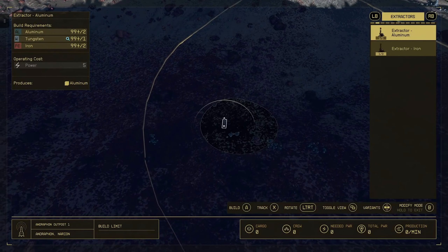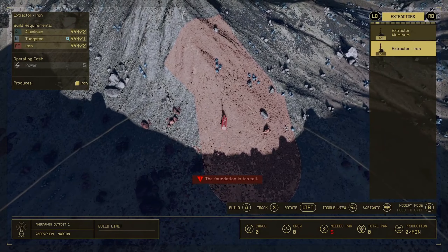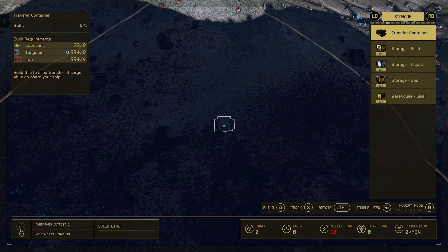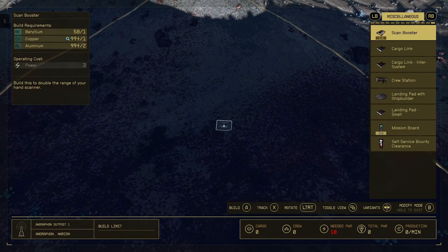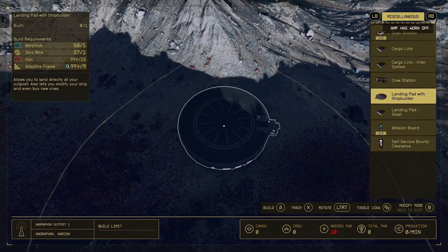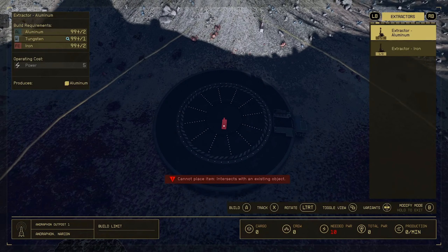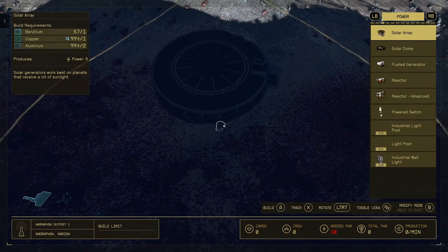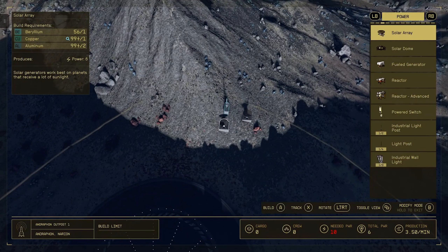Now I will place one aluminum extractor. The hardest outpost module I have found to place is the landing pad with shipbuilder. I usually have to move the landing pad all around the build site until I find a good spot. This mostly level ground made it quick to get the landing pad placed. This small outpost only requires 10 power. Next, I will place two solar arrays in the sunlight.